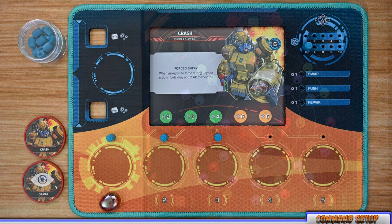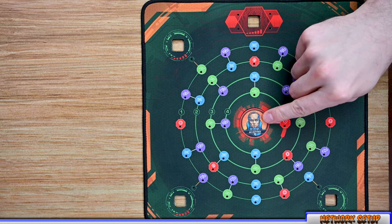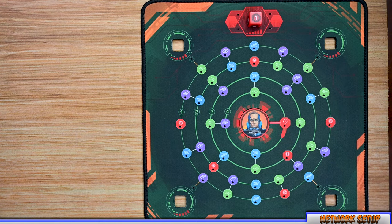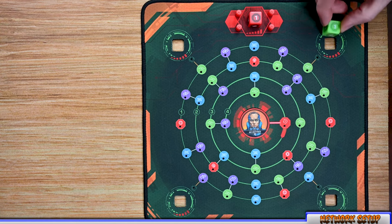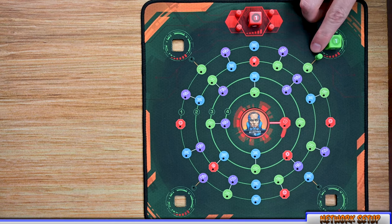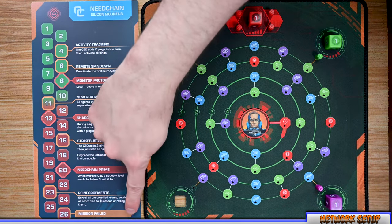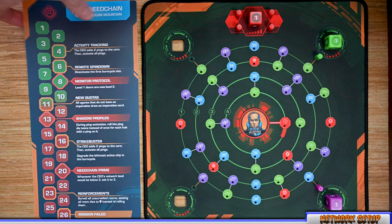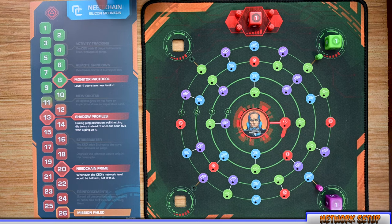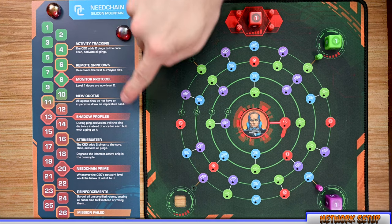To set up the network board, reference the mission you selected and place the CEO of the matching corporation in the middle of the board. Place the red network level die and set it to one. Place the four red pings in the four spots around the top. The first player places their network level die set to one in the top right corner, then places a colored peg of their matching color — this peg is considered that player's IP for the rest of the game. Continue for each player in clockwise order.